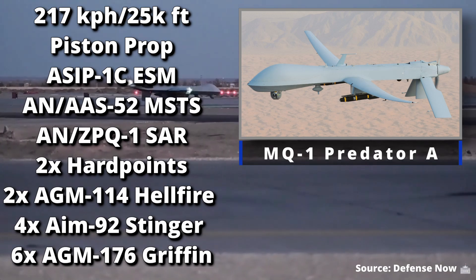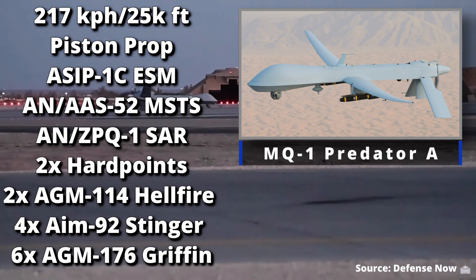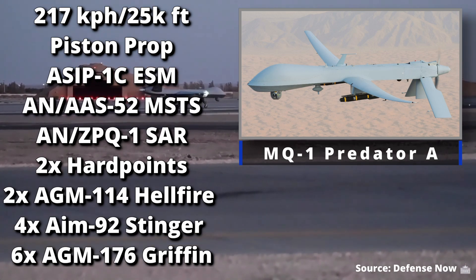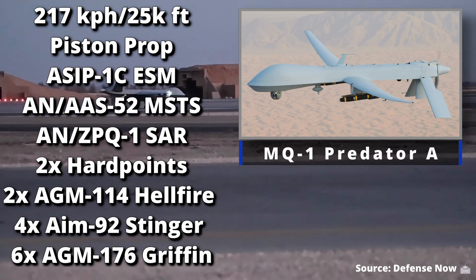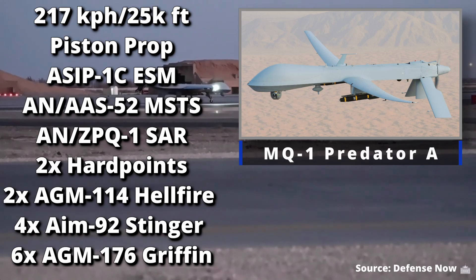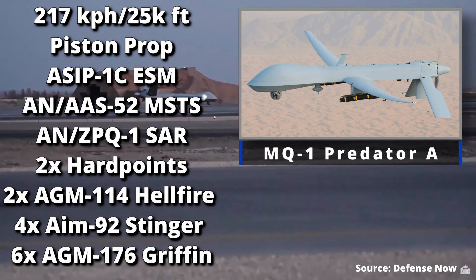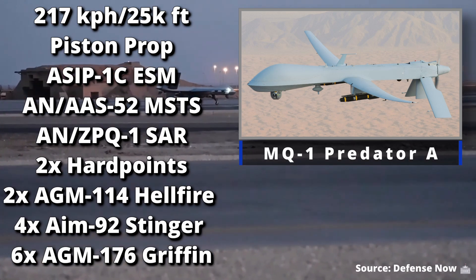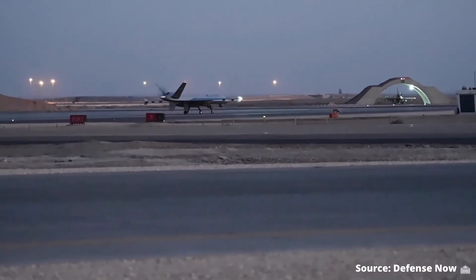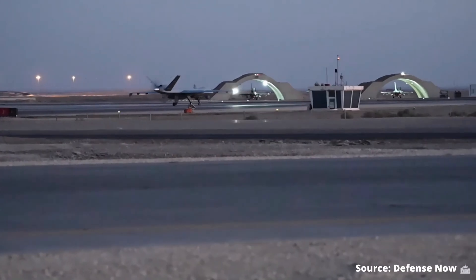The first one is the MQ-1 Predator — everybody's seen this drone, it's been in and out of combat for the last 10 years or so. Speed is 217 kilometers per hour, so it's pretty slow. It uses a Rotax 914 piston propeller-driven engine. Sensor suite is pretty good: it's got ESM (electronic support measures), a multi-spectral targeting system, and synthetic aperture radar. For weapons it can carry two Hellfires, or four Stingers, or six AGM-176 Griffin small air-to-surface missiles — maybe we'll see those come along in the game.